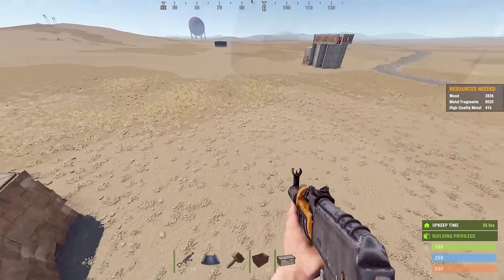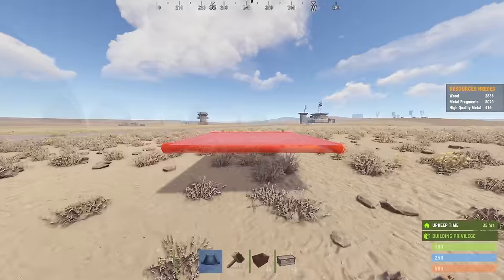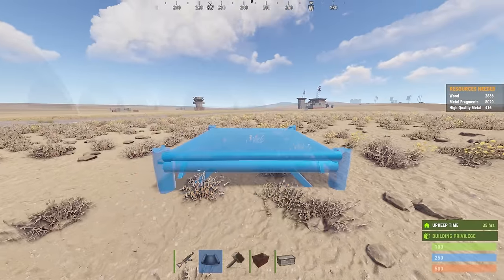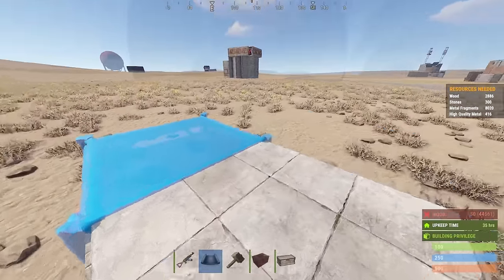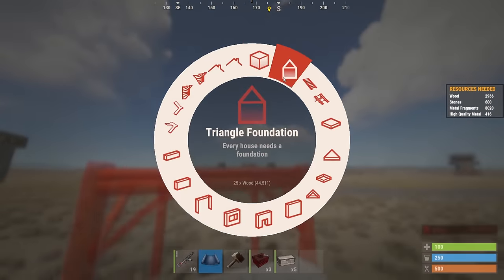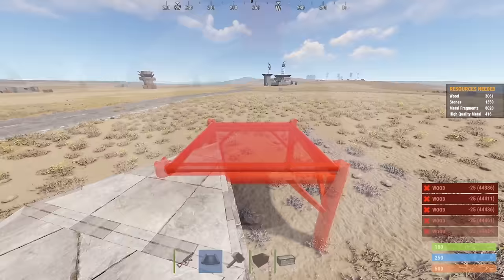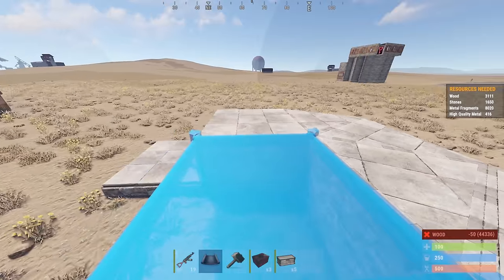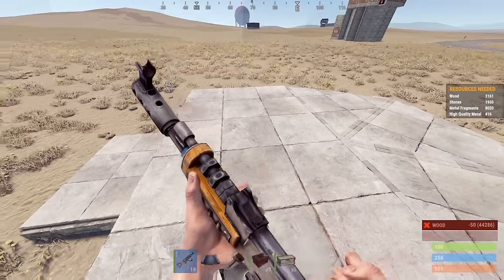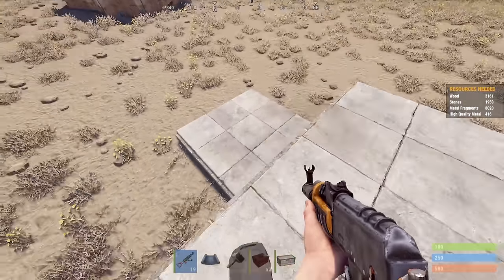Without further ado, let's get into the build. First, you're going to want to find yourself a nice low piece of land and place a low foundation — not quite as low as possible, but pretty close. Next, you're going to place a high foundation, switch to triangles, and move off five to the right. Then you're going to place a high square over here and a square on this side as well. You're going to want to make sure you're connecting it to this piece and this triangle here when you place it — that is incredibly important.